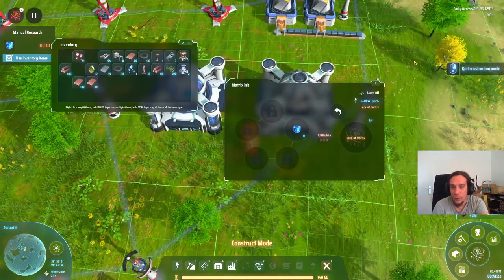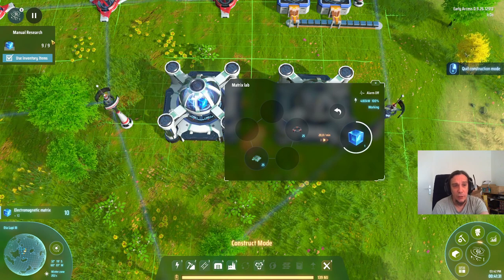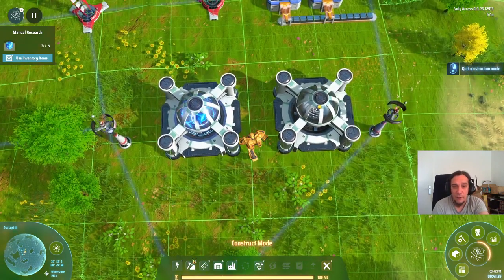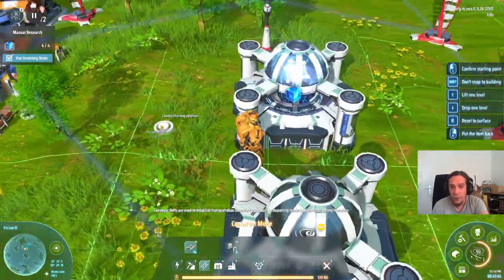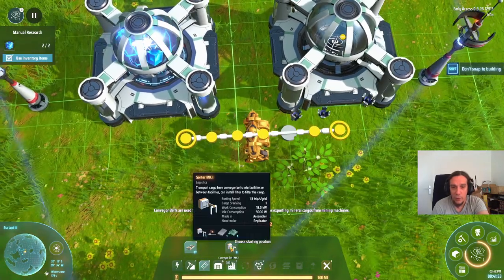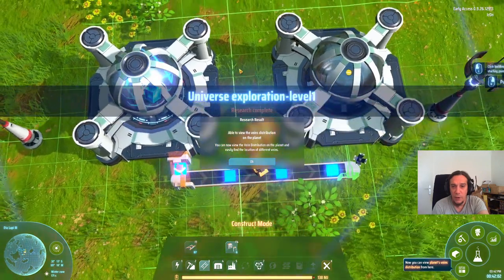Now we set this lab to research mode. We can either produce cubes, pick them up, and use them for manual research from inventory — but that's inefficient. Instead, we'll do a logistics bridge: the production lab produces cubes, we connect it via belt and sorter to the research lab. Click the machine, connect to the belt; click the belt, connect to the research machine. Now the research lab is consuming the cubes automatically.